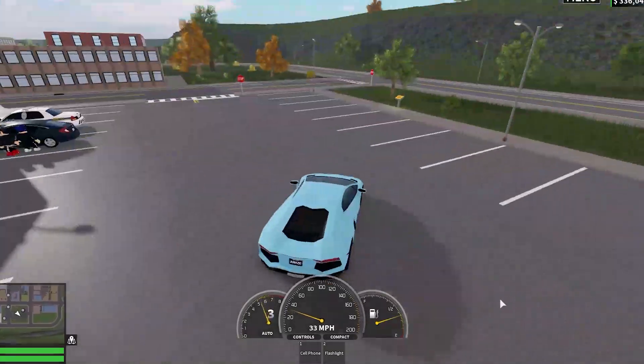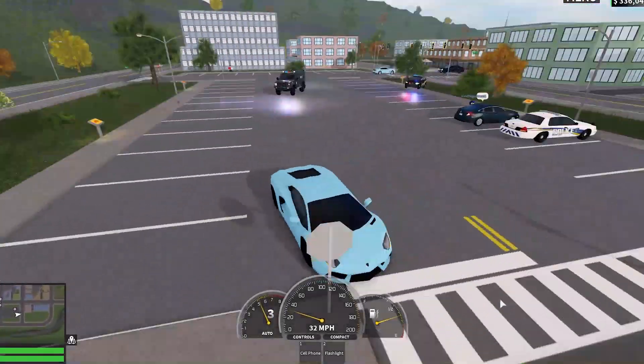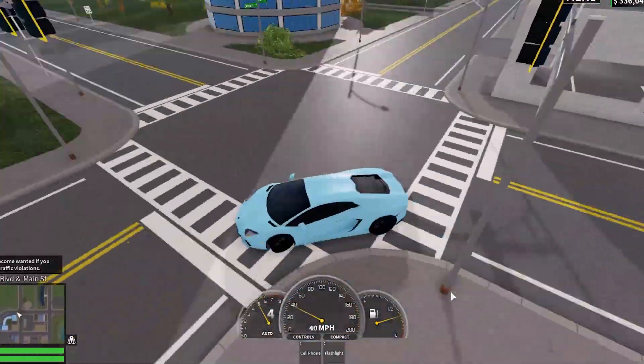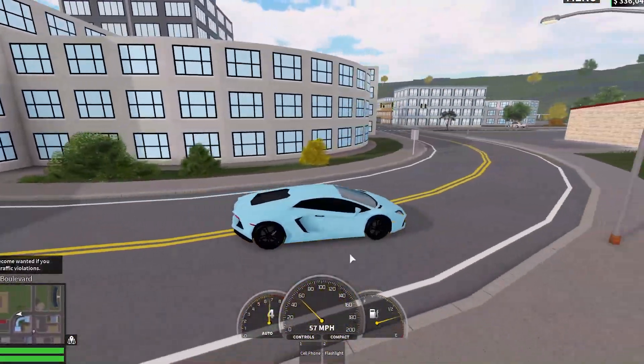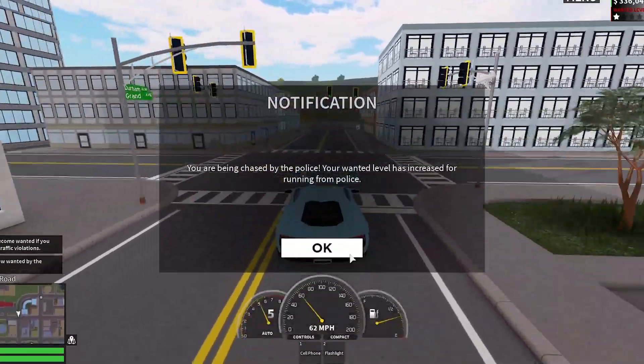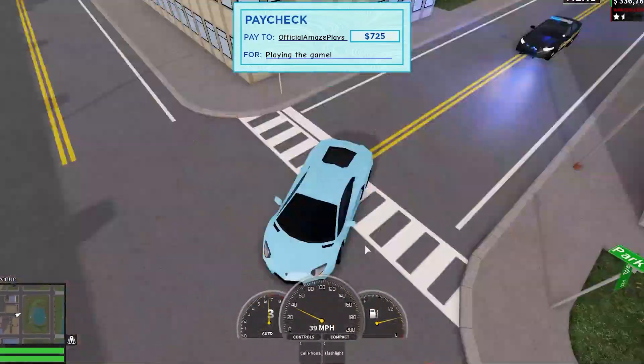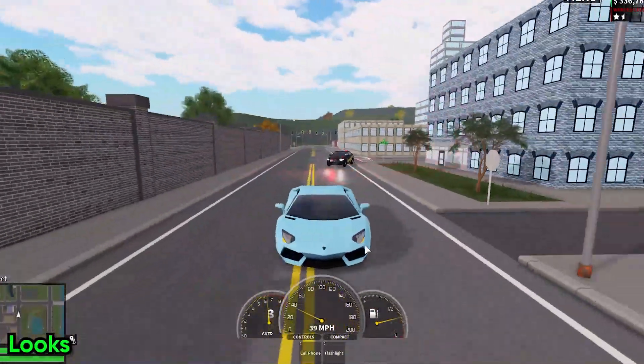I'm going to be talking about every single reason why I like this. The color of this car is pastel blue and the rims are obviously black. Every time I join the RLC now on my private server, people are always driving around in this color of car, which is really really cool and it looks absolutely amazing. But let's get straight into it.